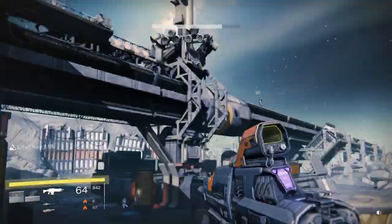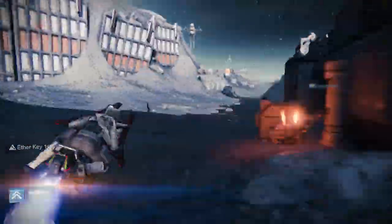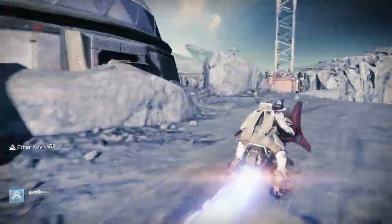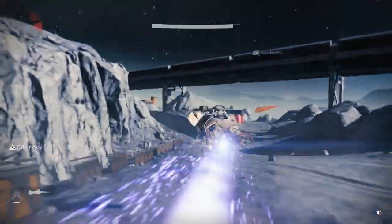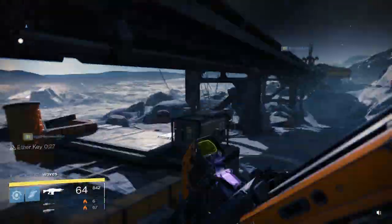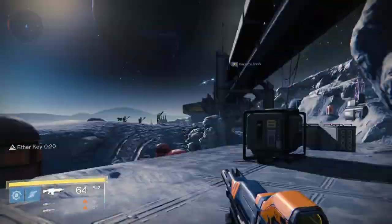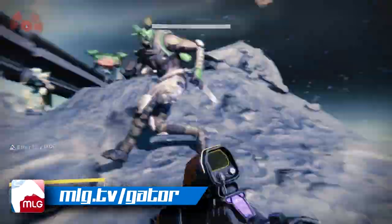I'm looking right now to figure out where all the locations are — glancing around, and I don't see the rail chest right away, but the random does. It's really hard to get to regardless. As you guys can see, I can't get up there and I miss out on it. So I'm sharing this with you guys so you don't miss out on the chest either.